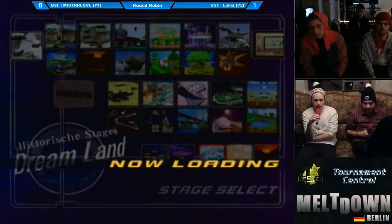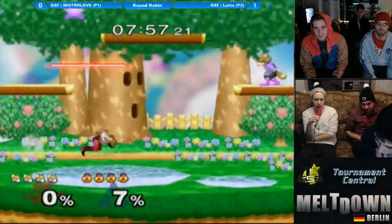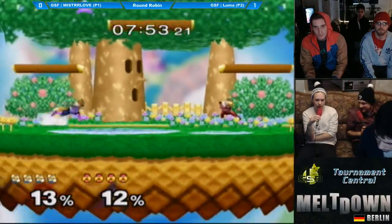And it's assault — they run back to Dreamland. I don't really agree with this, but I feel like probably Dennis feels like he has something to prove. There's a lot of assault at Meltdown.